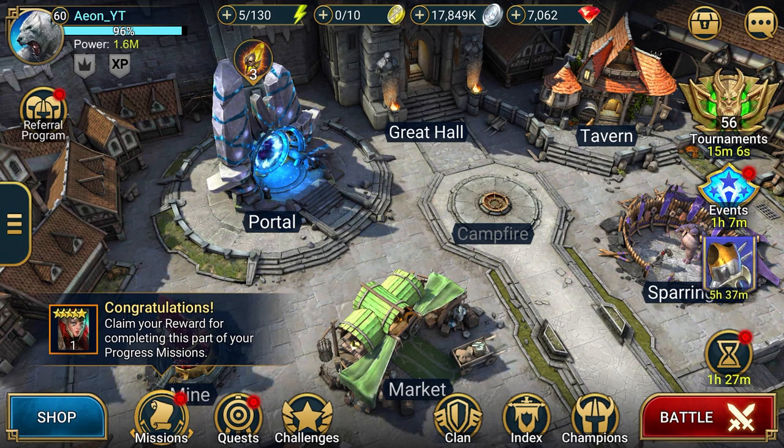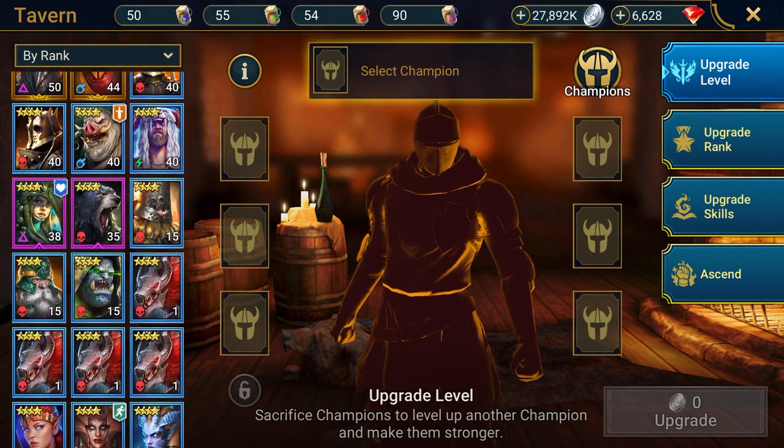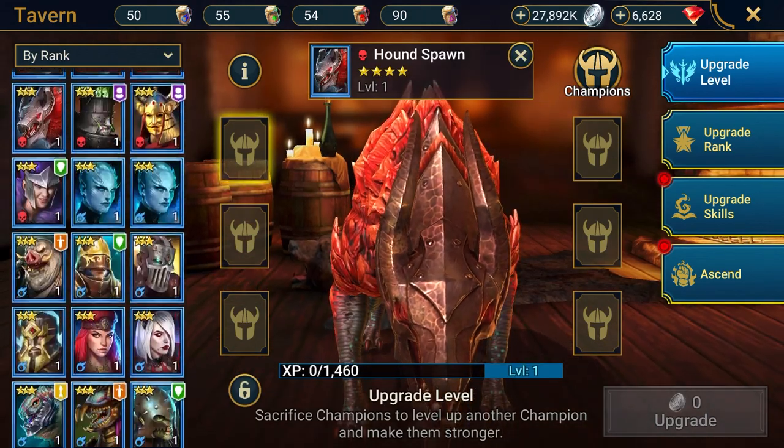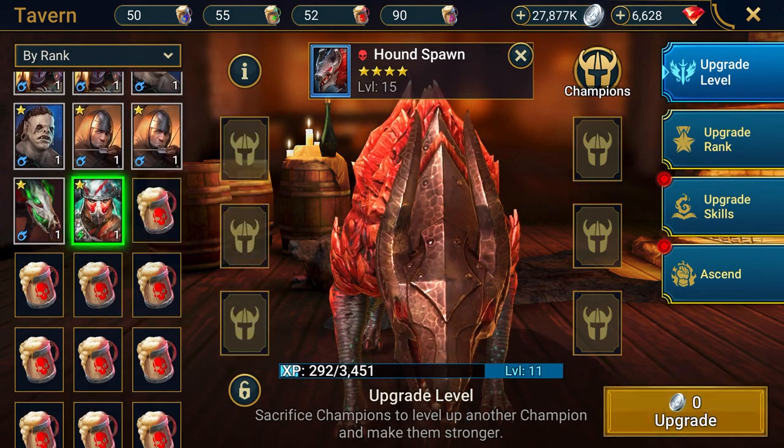To go through this properly, I wanted to use an example of the champion training tournament we had a few weeks ago and show you guys how I put up around 2000 points in 5 minutes to get first place. One of the first things you're going to notice that I'm doing is using brews on champions that I'm going to use to rank up.